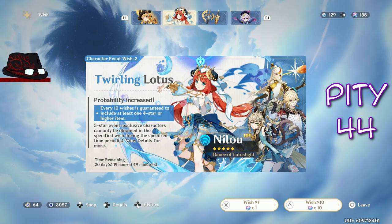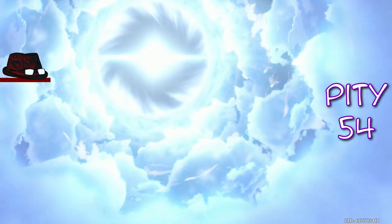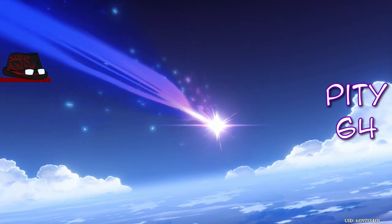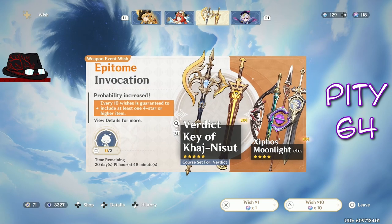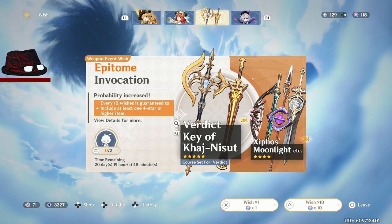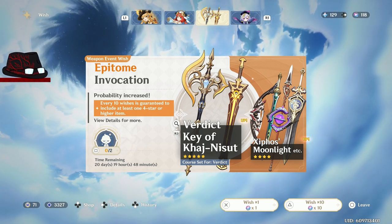Now my two Nilou pulls. That was at 40, now this is 50. Ningguang. And 64 might be close to early pity — nothing there except for a weapon, which I already have two or five copies of. As I mentioned this is going to be a very short video, cause the next video is coming out in August, and that's going to include Emilie and the first Natlan characters, if my math is correct. Most of these fates are saved up for Emilie.